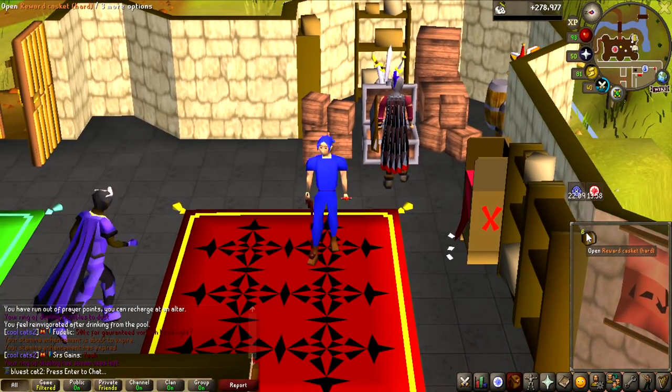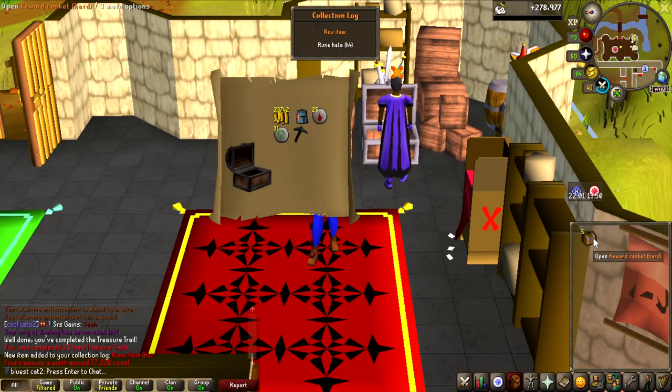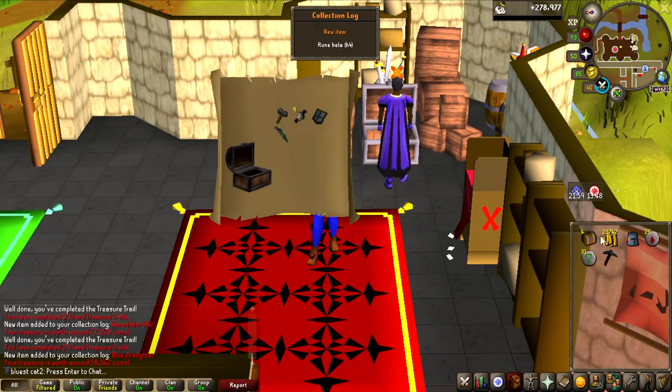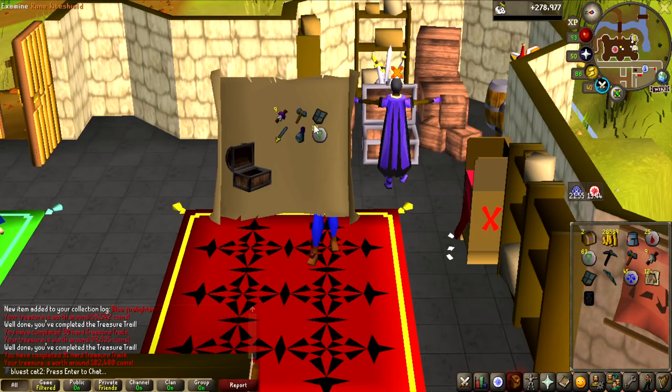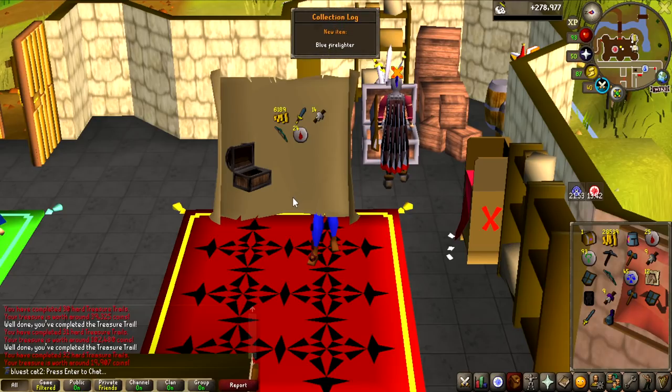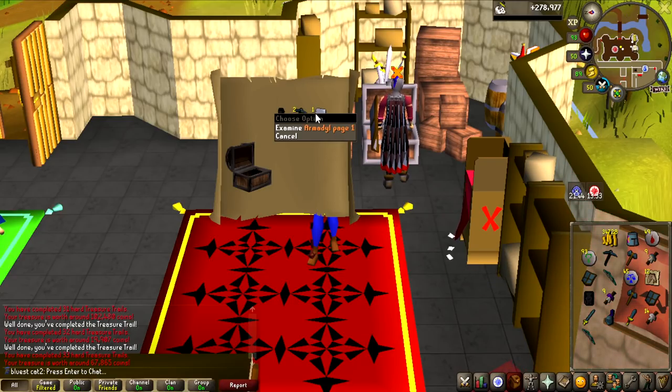So from those Cotiso kills I got six hard caskets, and what we still need is the Blessed Dragonhide bodies and the boots. Let's see if we can get any of those. First one is nothing too great, nothing again. Can I not get these bad caskets, please? Oh my god. At least I'm getting some collection log items, but this might have been some of the worst hard clues I've ever seen for uniques. Last one — Armour of Pages one. Yeah, that is pretty bad.